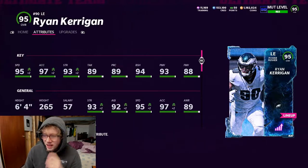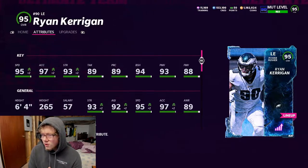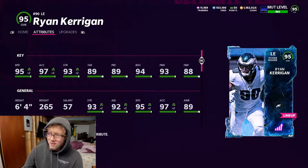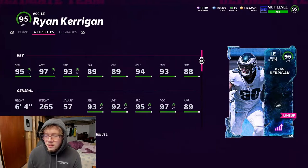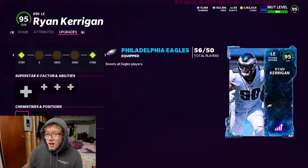He's pretty good rushing off the left edge — I like him, he's not bad. Him and Javon Hargrave feel like a really good duo off the edge because they're both 95 speed. If you got an Eagles team I'd recommend picking this guy up — six foot four, 265, 95 speed. He plays really good. Let me know how you guys are liking Ryan Kerrigan.